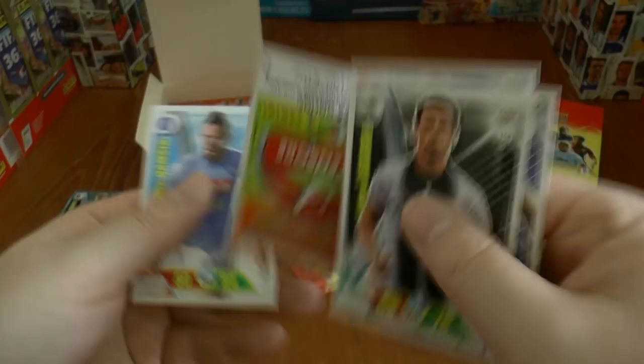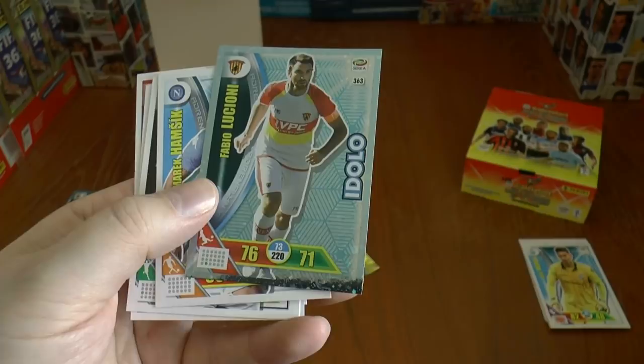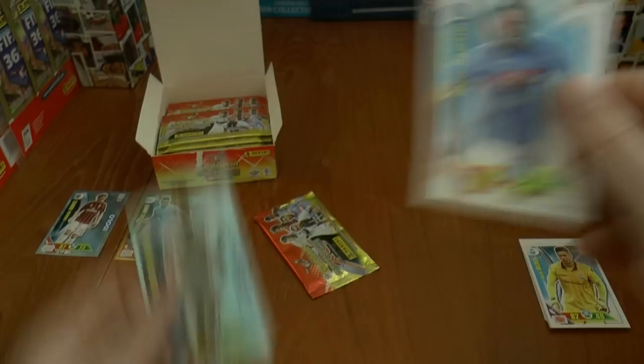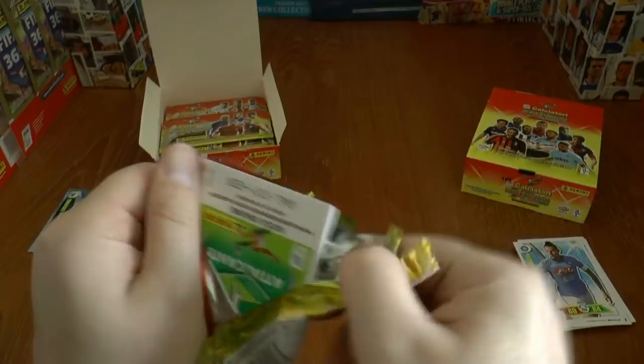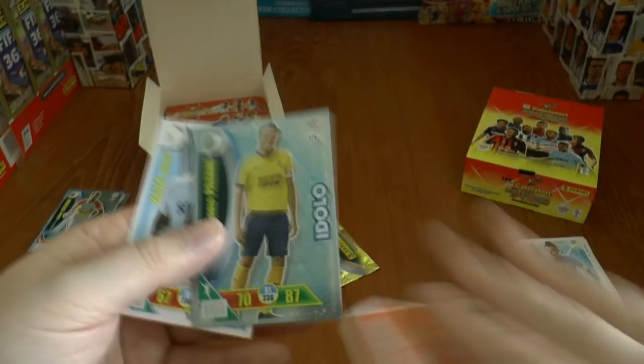The insert card is always positioned there in the pack. This time it's Lucione and his Idolo card — anyone want to register that code, there it is. The Idolo cards, or fans' favourites as UK viewers would know them, are very, very common in these packs, so we will see a lot of those in the two boosters.